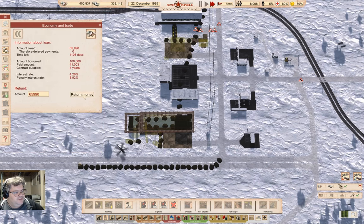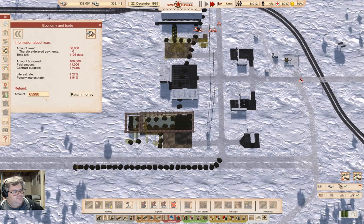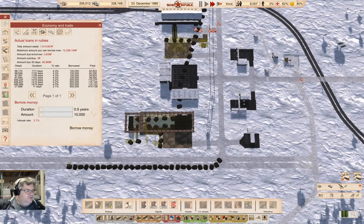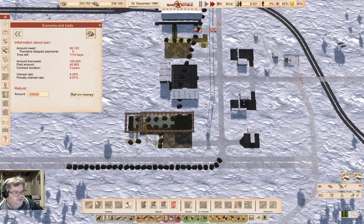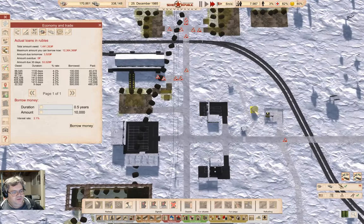We've got a little bit of time left. Let's pay another one of those loans off — I'll use a nice round number there. Yeah, I can pay off a couple more of those. Can I get away with another one? Yeah, I think I can. So that's down to seven loans, soon to be six. We're down to under one and a half million rubles owed — that's a pretty good position to be in overall.